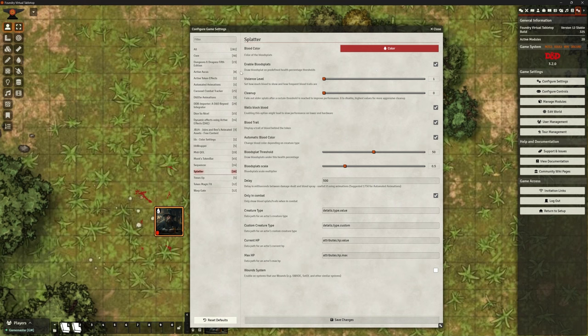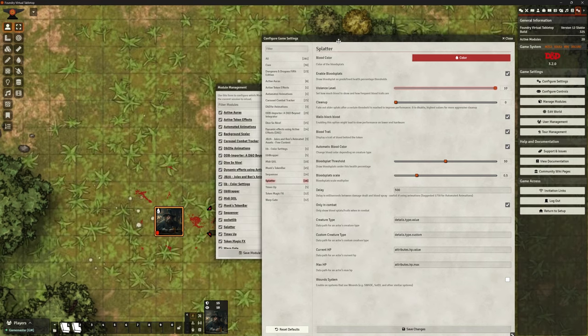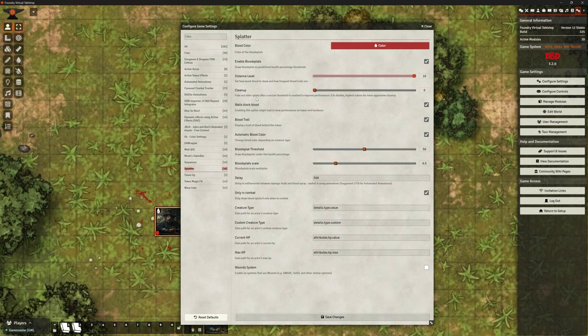Enable blood splats — draw blood splats on predefined health percentage thresholds. Violence level: I've got it on the lowest at the moment. Let's put that all the way up and we'll test it again in a moment to see how horrific that is, because mine are quite minor even where they've died. Clean up — this is really useful. I've got mine set to zero which means it won't clean up anything at all. Remember the impact on performance, not just for you but for your players. You can set this slider so that after a certain number of blood splats it starts deleting the oldest ones to keep things smooth.